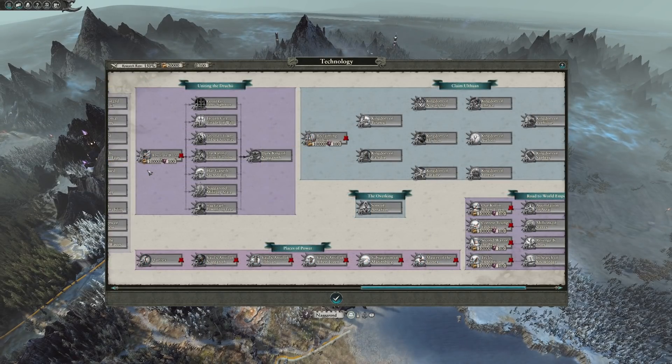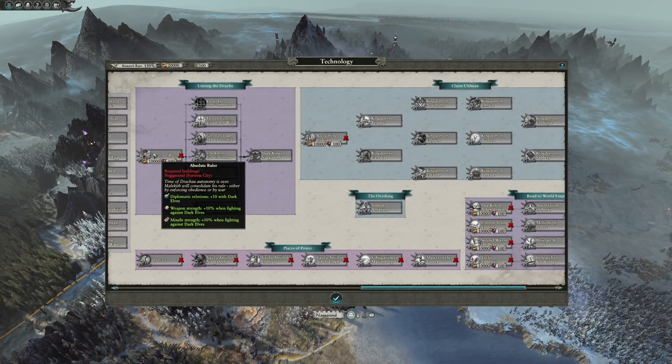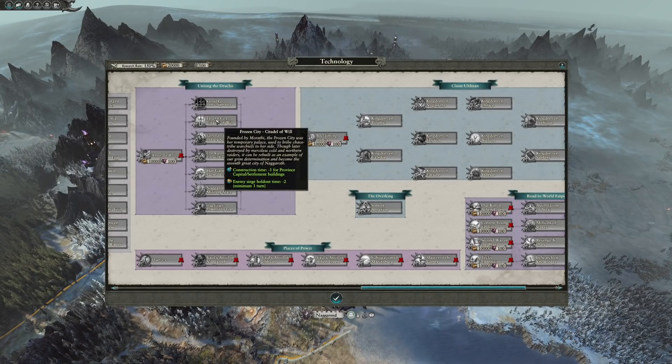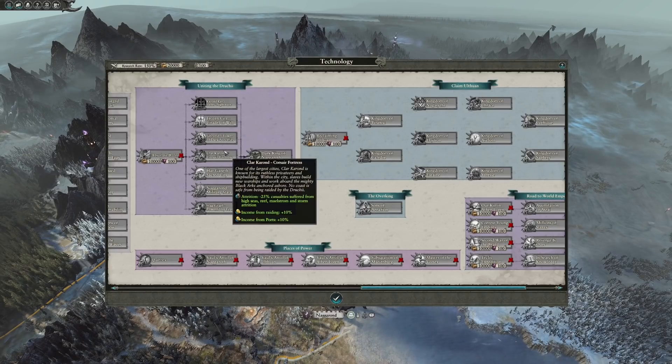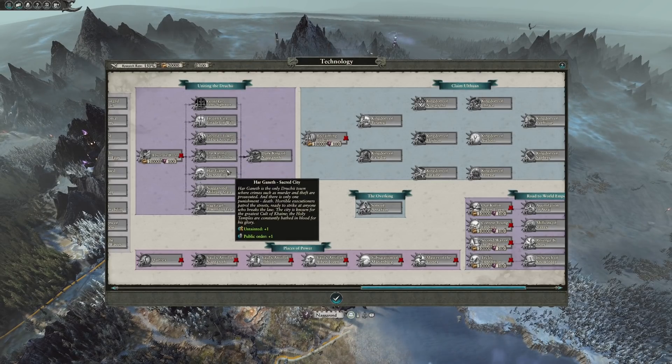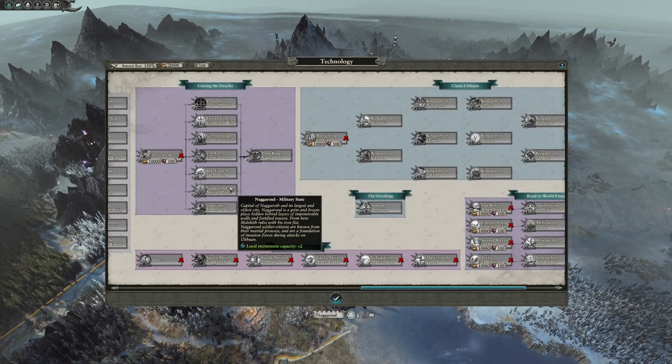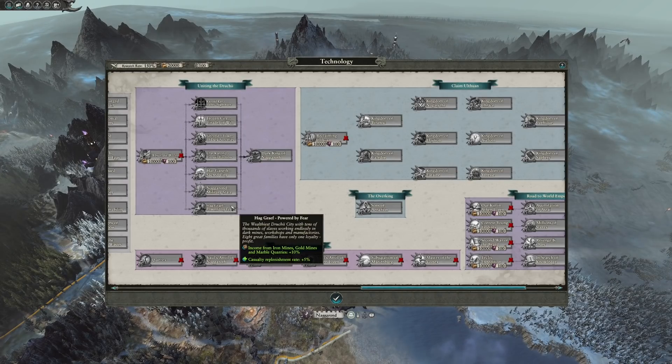Uniting the Druki will first require you to level up Naggarond, your capital city, to its fortress tier. You'll first get some buffs against your errant Dark Elves to be able to bring them to heel, but the rest of the buffs follow around campaign quality of life — extra income, increased construction speed, and generally anything that makes your faction a little bit more powerful.